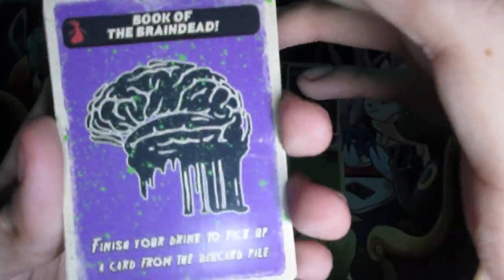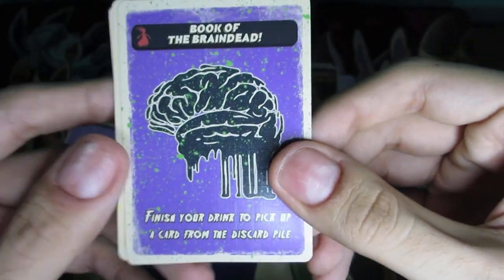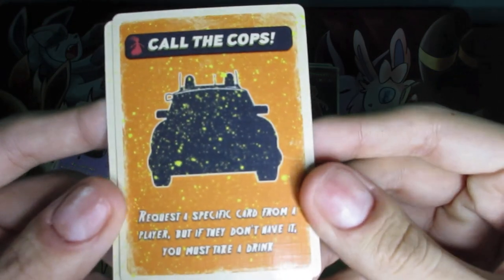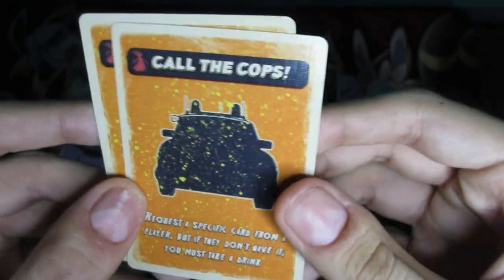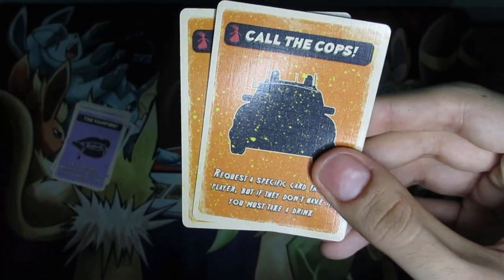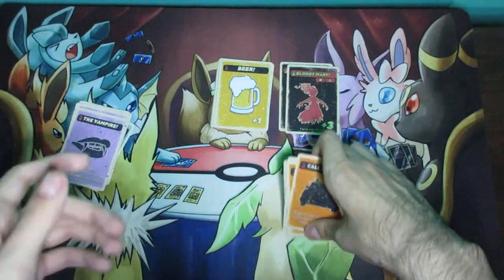And there are two more here. There is Book of the Braindead — this one says finish your drink to pick up a card from the discard pile. That's actually a really good card as long as you're okay finishing your drink, because you get to pick any card from the discard pile — that's pretty amazing. And then there's Call the Cops. Call the Cops says: request a specific card from a player, but if they don't have it, you must take a drink. Kind of like a little bit of a gamble card, since you're going to be requesting cards that have effects, not actually weapons or drinks. There are two of these in there, and that's it for these types of effects.